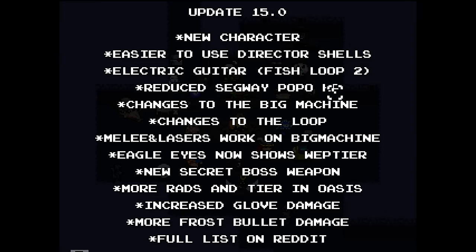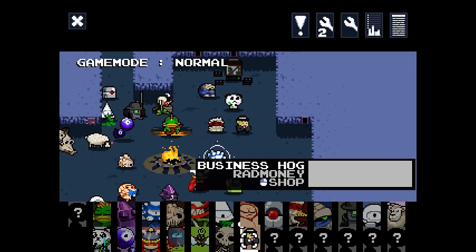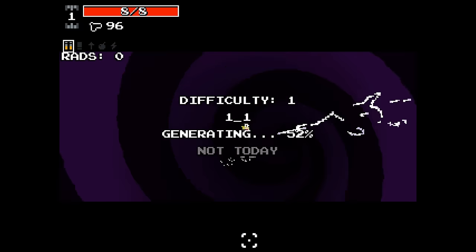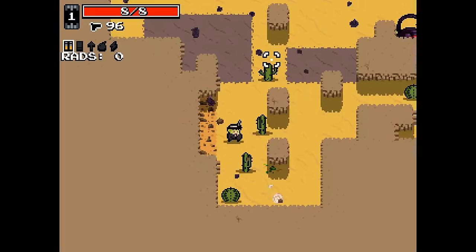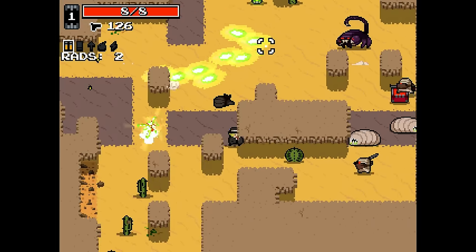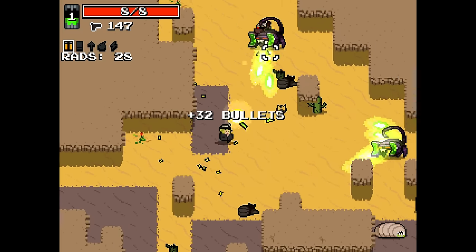We can look at what has changed: Update 15 - new character, easier to use director shells, and a bunch of other things. The electric guitar was my chat on Twitch that came up with that idea - people kept talking about the old electric guitar, and now it's part of the game. Very good, solid play chat. Changes to the big machine will be interesting to see, and you can see the full list on Reddit.